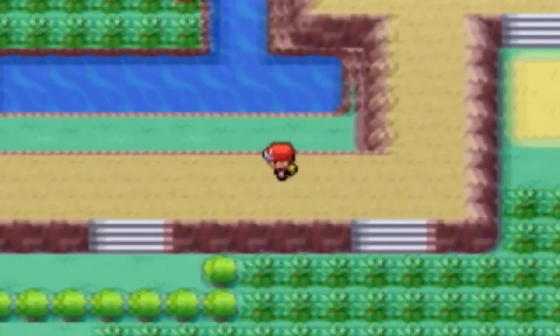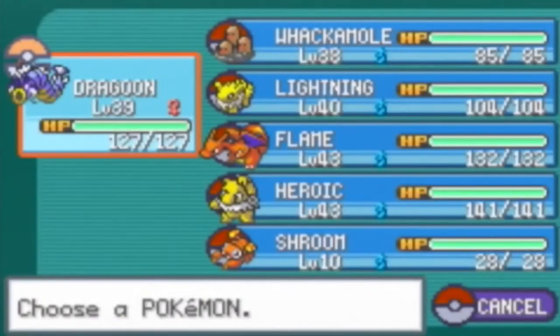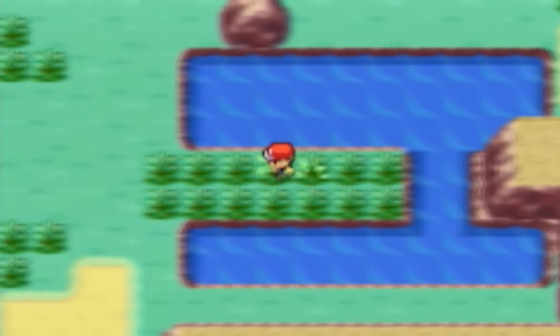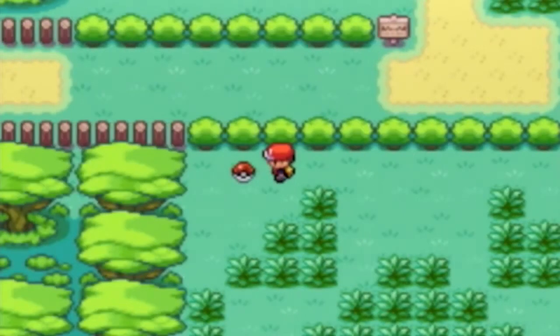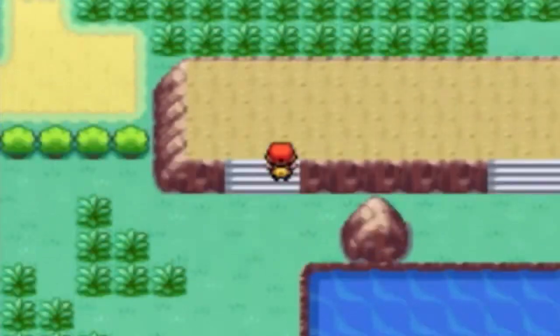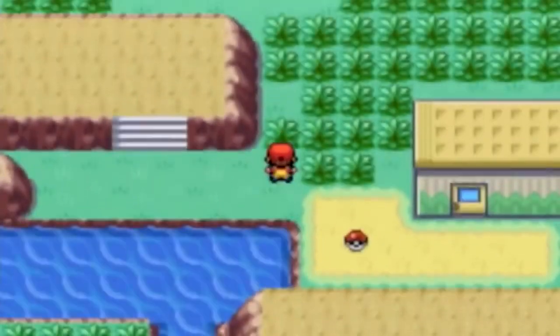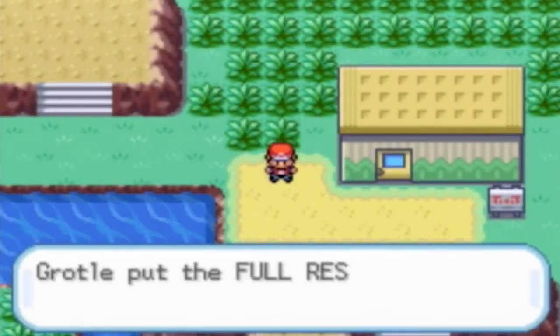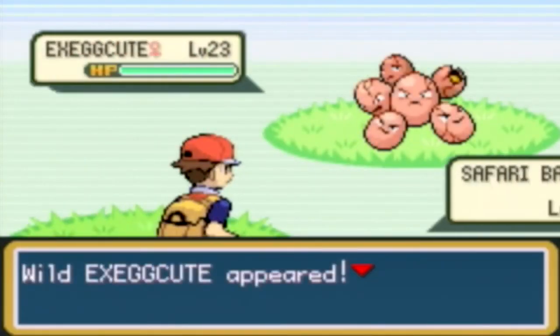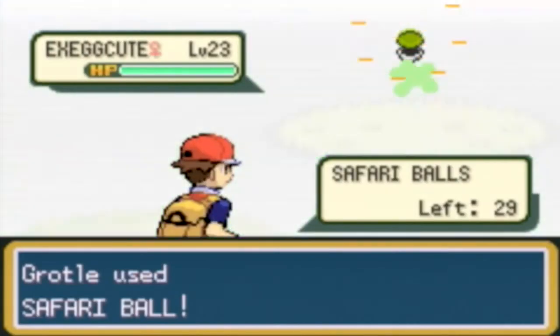Let's go down here. Here's another item — Sunny Day. That's actually really good for competitive battling. Sunny Day makes the battle area sunnier so you can launch Solar Beam in one turn. Over here there's an Exeggcute — it's a pretty good Grass-type. I'll catch one just for fun.